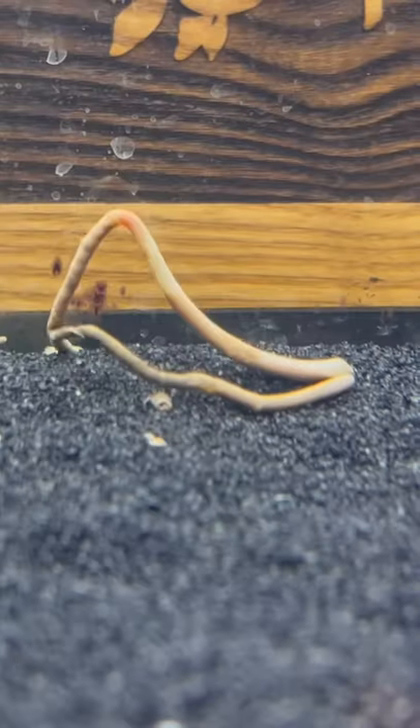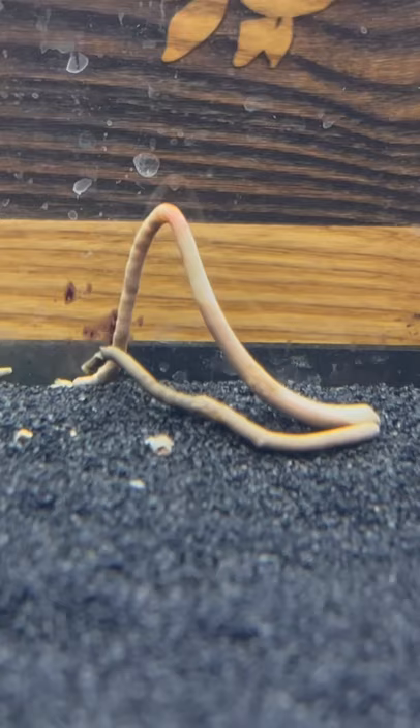So what was this jiggly thing waving around in Mochi's tank? Was it a parasitic worm? Was it poop? Was it a rotten plant stem?